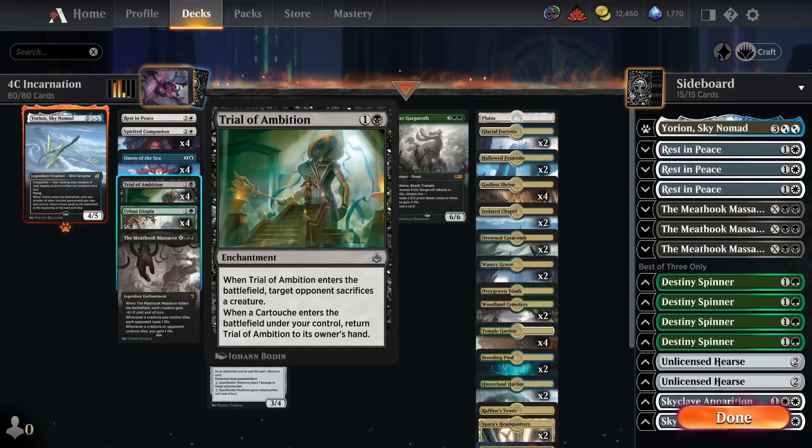Then we've got four copies of Trial of Ambition — when it enters the battlefield, the opponent sacrifices a creature. This gives us access to two-mana removal, and it's the best two-mana removal on an enchantment in the format. The only other real option is Omen of the Forge in red, which is slightly weaker. Obviously giving the opponent the choice isn't great, but if you play it on turn two the opponent often only has one creature anyway. Trial of Ambition fills a really important role in the deck.